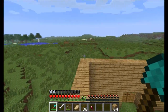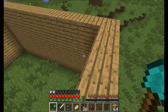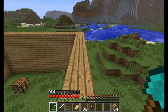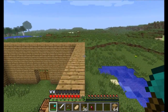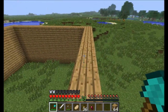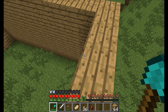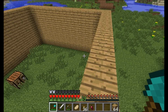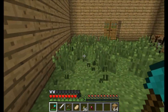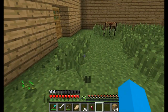I did figure out what that problem was with those invisible blocks. They are long grass, and they just weren't showing up on my texture pack. Well, I didn't figure it out — people told me, so thank you to everyone who did. I was using the Alpha Texture Pack and they didn't show up on that, so I took it off for now. One of the guys on my server said he can probably try to fix it, which is awesome because I really do like that texture pack. For now we'll just use the default.